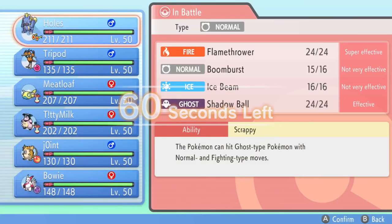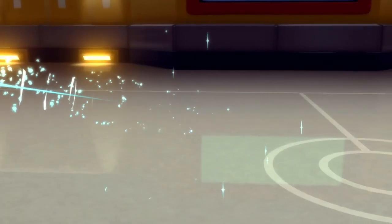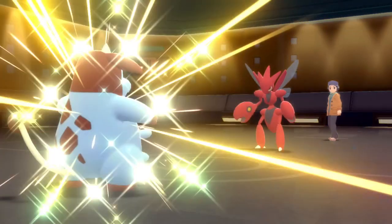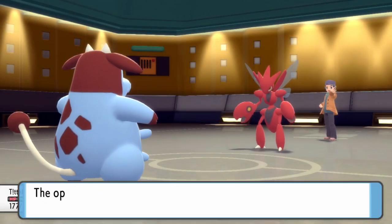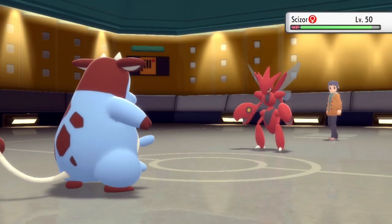They get a free switch and go into Scizor. This is a little bit of a scary matchup for me — if it goes for Swords Dance it's very scary, plus it has Fighting moves in its movepool and nothing on my team enjoys that. So I decide to bring in Miltank. First of all, who doesn't want some blueberry milk, but also I can paralyze Scizor and make it easier to deal with.